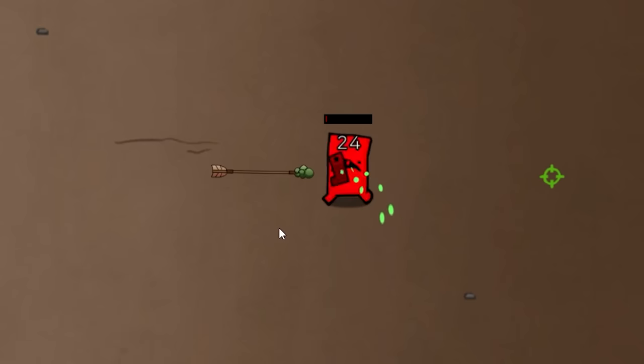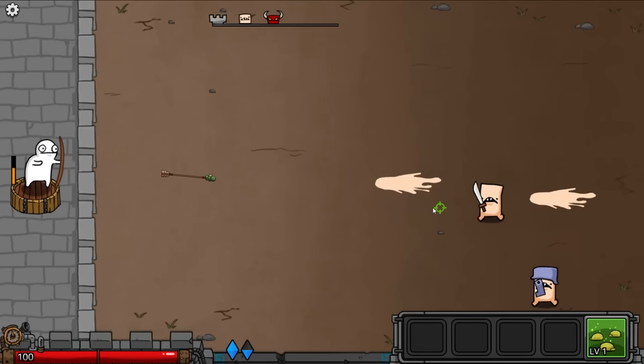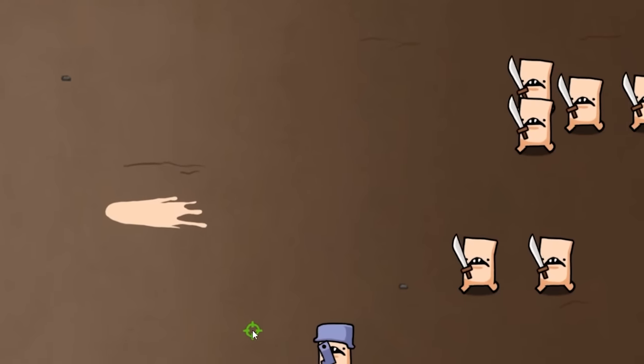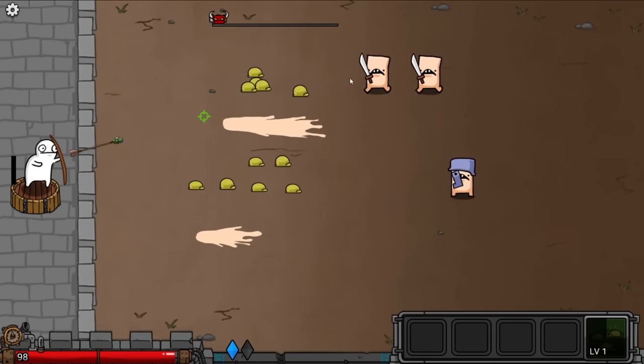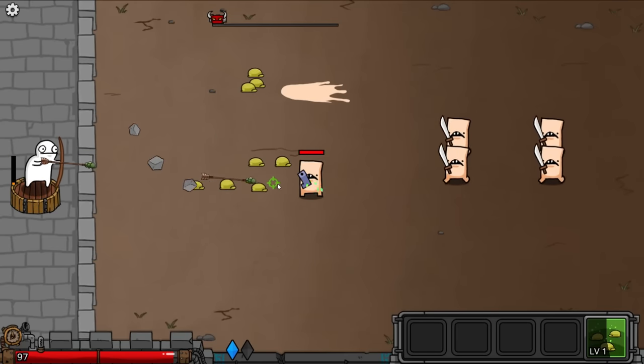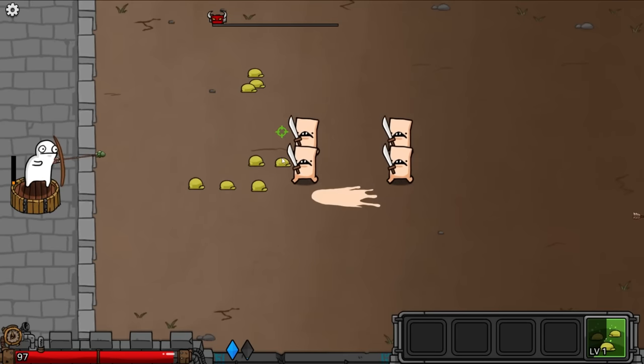Definitely want to take out these guys with the pistol first — and he's dead. This run's going a lot better than the previous one, but here comes the final wave. So I'm going to drop the spores in front of them and hopefully it'll kill a lot more this time. Good, it did. The only reason I lost last time is because I'm just not very good at the game.